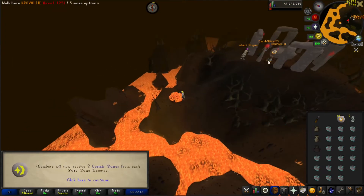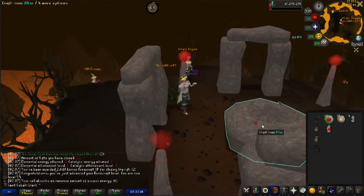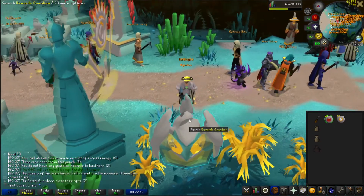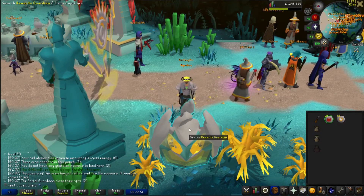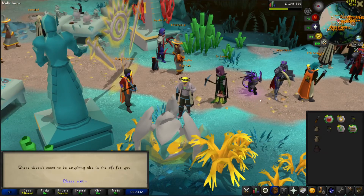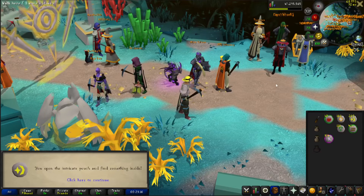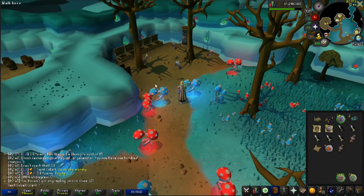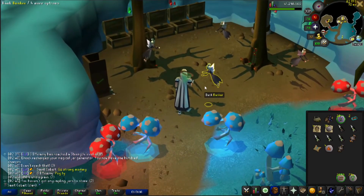Barely any — like 6k. But now we're 59 runecrafting. That's the two cosmic runes we need for the Lumbridge hard diary. So let's go wrap up the Lumbridge hard diary. I have five chances here to pull a catalytic talisman that'll let me do the Mourning's End Part 2 quest a lot easier without having to worry about the 50 random items. Let's see what we get from the intricate pouches.